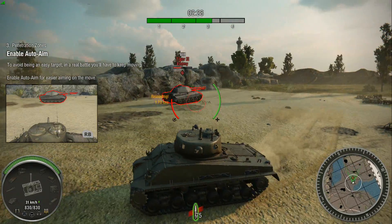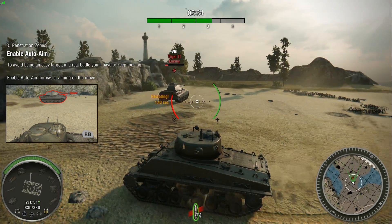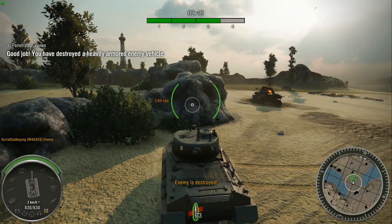Enable auto-aim and keep moving. Sitting still in battle only makes you an easy target. Enabling auto-aim makes for easier targeting. Good work, Commander — you reduced that heavily armored tank to a smoldering wreck.